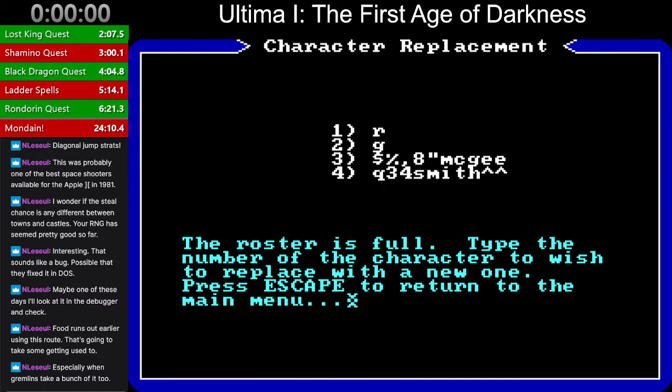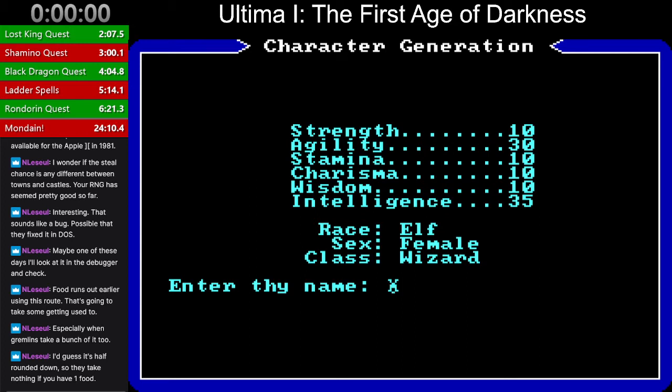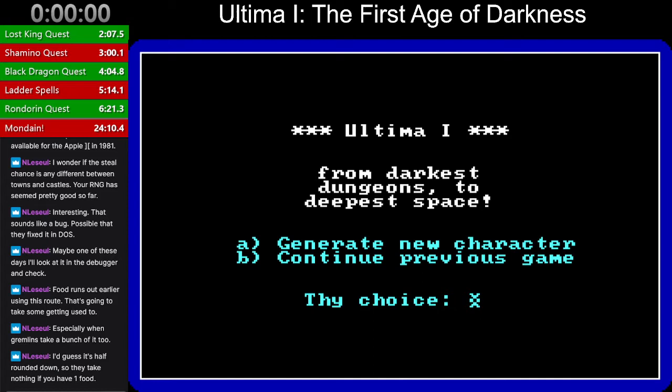Gonna have to generate a new character in place of Smith at the bottom — all agility and intelligence. They take nothing if you have one food, and that's great, except the problem is, as soon as you step out onto the Caesarea surface, if your food ticks down, you die instantly. This will be R2.